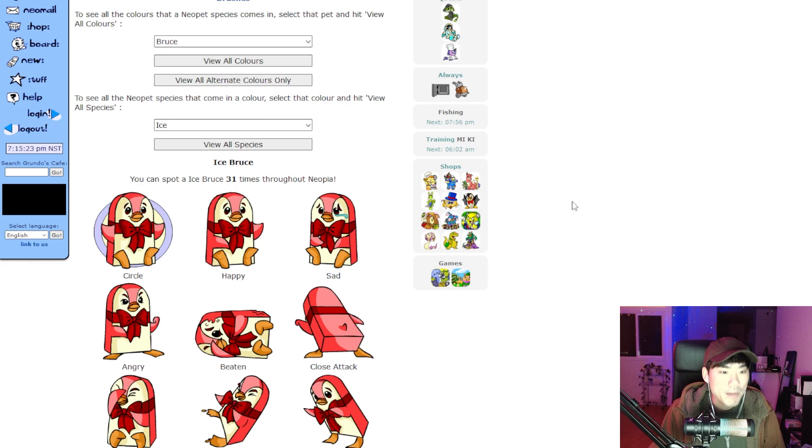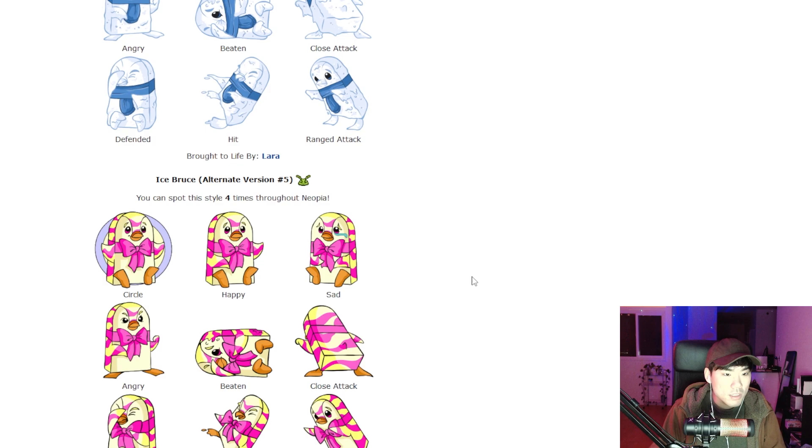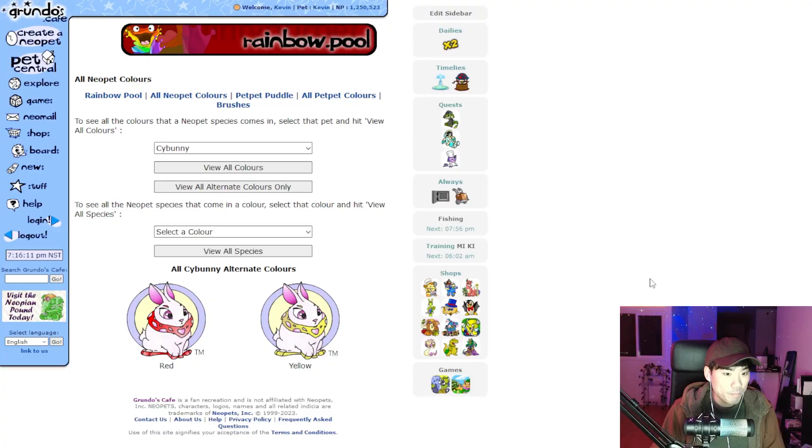Something that also got released was the Bruce alternate colors, which leads me to alternate colors in general. Once you get a pet of a certain color, if you use one of these alternate color tokens on a pet it activates the ability to choose one of these different styles of that same color. These are all different versions of the ice colors on the site right now. There are tons of different alternate pet versions including mutant and all sorts of different colors.